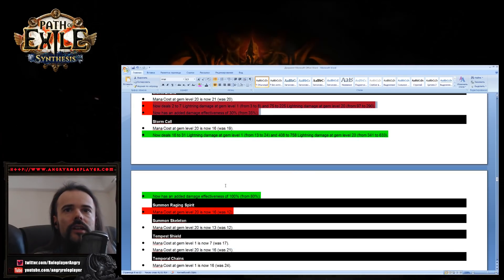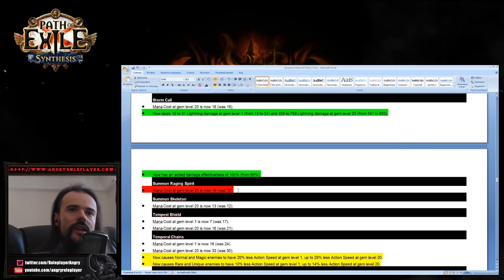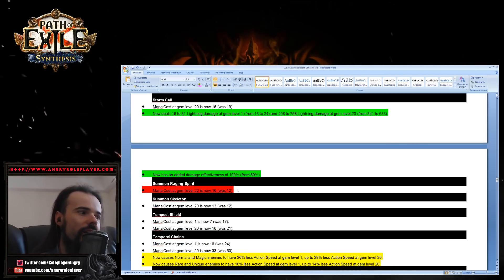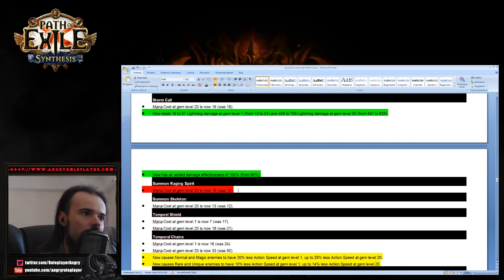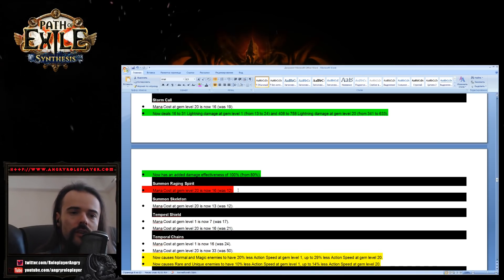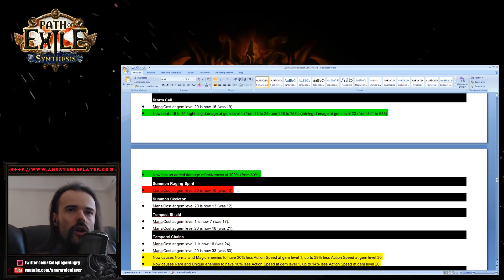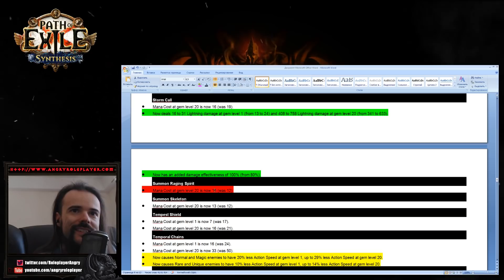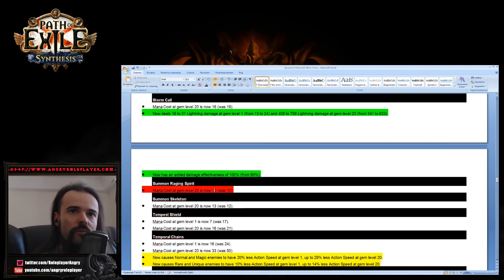Storm Call has been buffed. Summon Raging Spirit was nerfed — I honestly don't understand why. It's not a very popular skill now; we have Spectres, Skeletons, Herald of Agony. Why nerf Summon Raging Spirit? The cost has been increased to 16 from 12. That's absolutely pointless — I can't even explain why this was done.